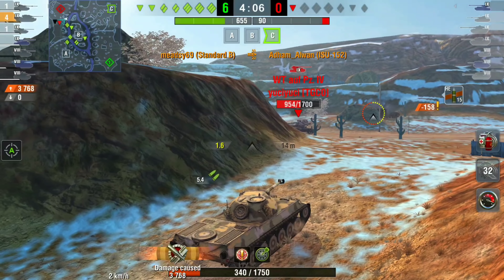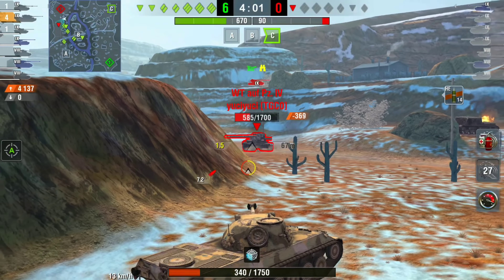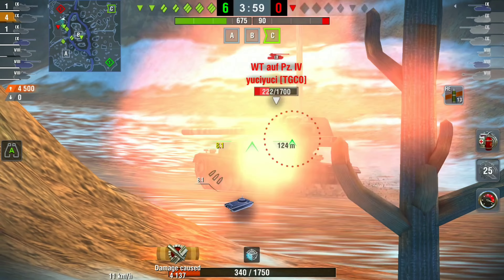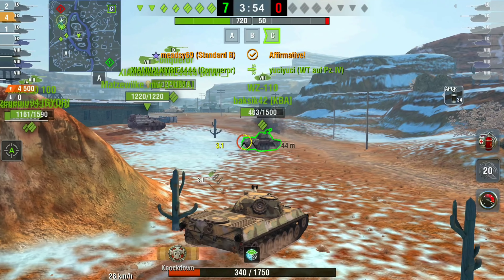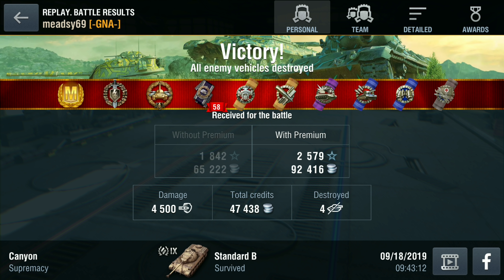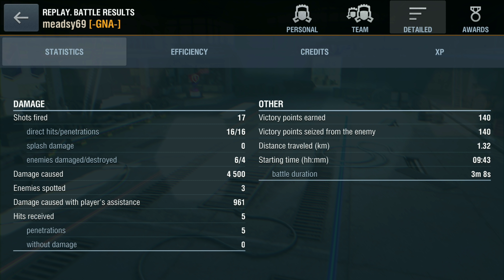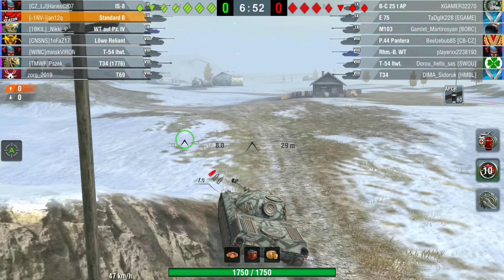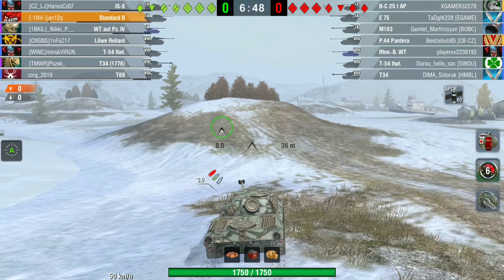We take away the SU-152, which just leaves the enemy Waffle. We splash him with HE into his rear leaving him on one shot — we don't get the kill, but it's 7-0. We end up with an ace at 4500 damage, 47,000 credits, and 1474 base XP. That's pretty much enough to ace any tier 9 in the game, and probably most tier 10s.